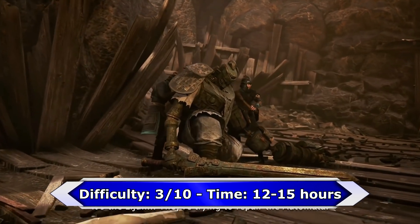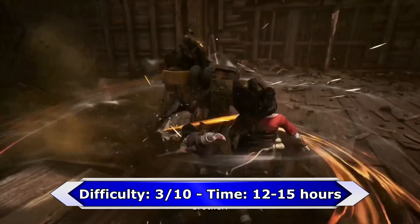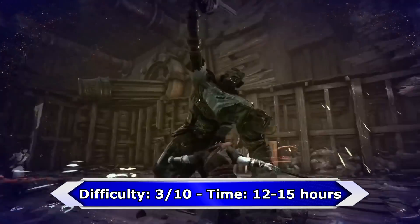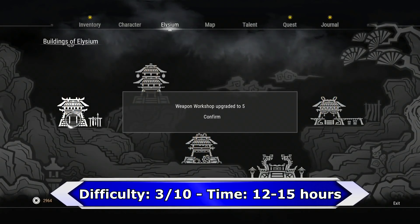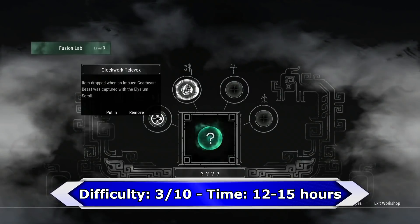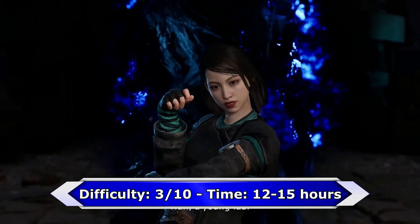Basically there is only one missable trophy, called Zenit, where you have to complete the journal log. To complete the log it's very important that you rest on each campfire. You can always revisit locations, but at a certain point in the game it's not possible to trigger a specific cutscene anymore, which is necessary for the journal log trophy. But no worries, it's almost impossible to miss the campfires.